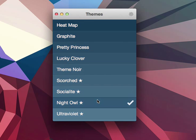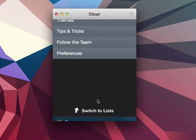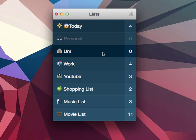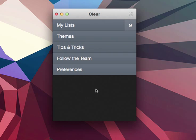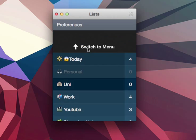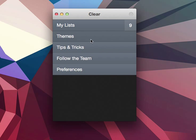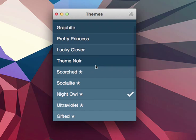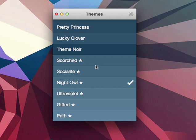The next theme is Night Owl, which is easy on your eyes. Here's the list view, and the item view is pretty much the same. You get it by completing a task on Clear between 12 a.m. and 3 a.m. at night.